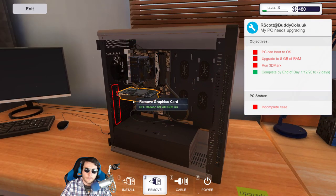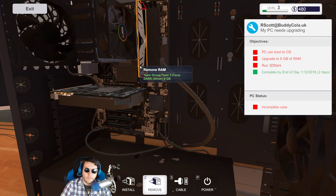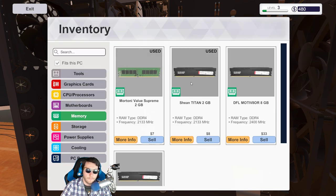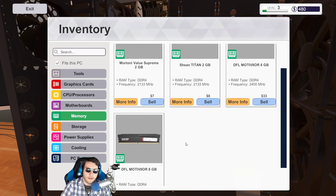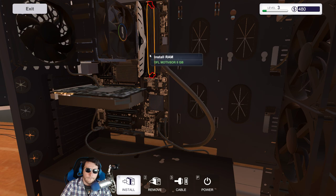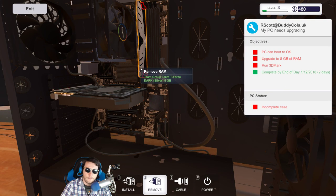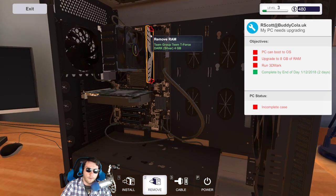Okay, so we've got to upgrade to eight gigabytes of RAM — we just need to install one. This is going to be easy. Oh — he already had eight gigabytes! So I just needed to buy another four to add to his existing four. Wait — upgrade to eight gigabytes of RAM — what? Oh, I should have just bought another four gigabytes!